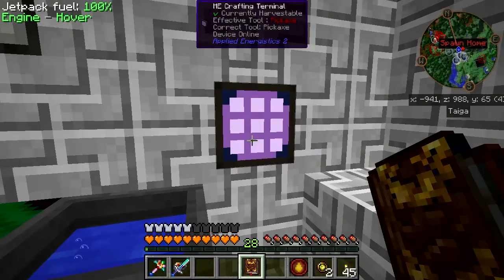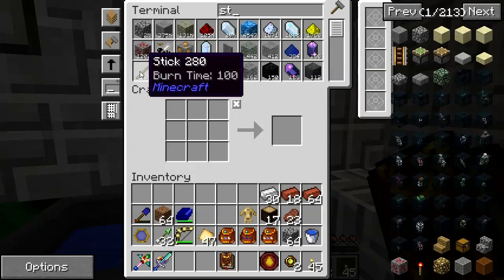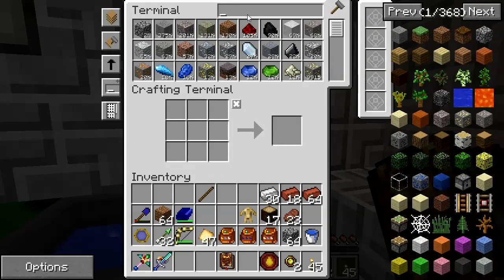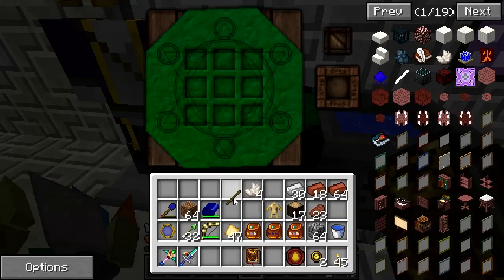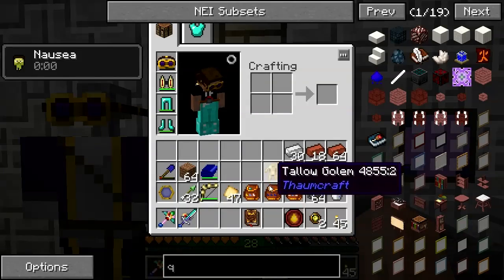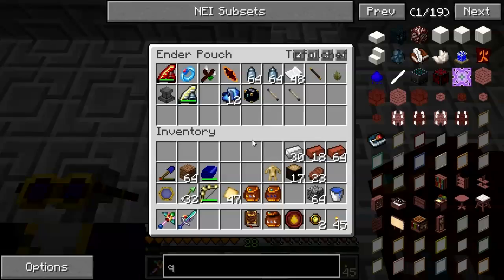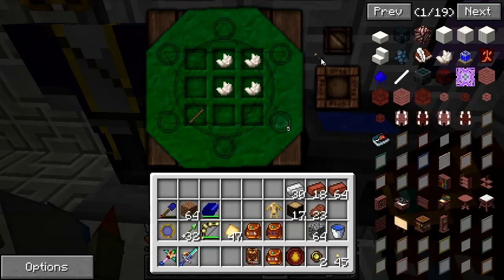We still need to get that golemancer's bell, so I'll grab a stick and some nether quartz and go ahead and make that up in here. Must have left my wand elsewhere, but fortunately I keep multiples. There's the golemancer's bell, and that will allow us to give some direction to this guy.